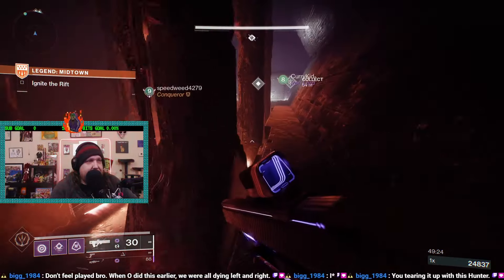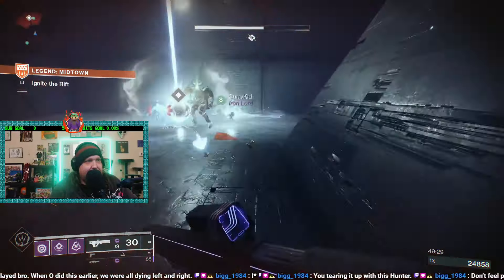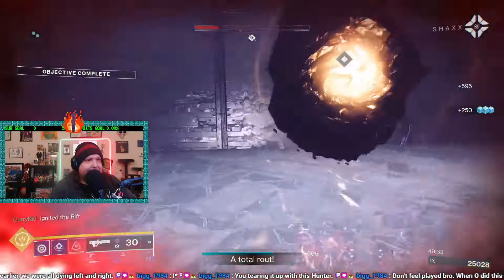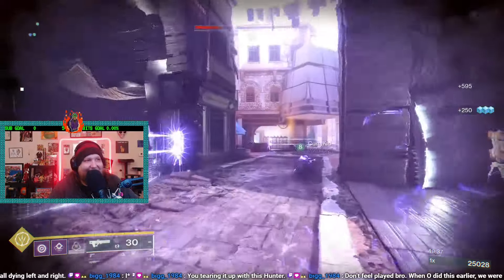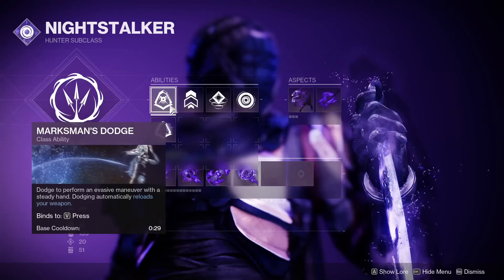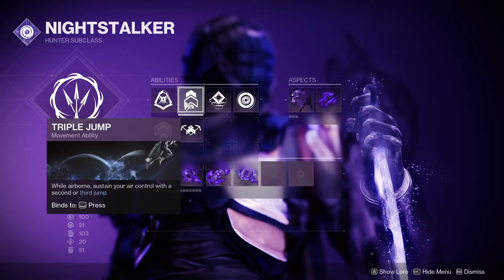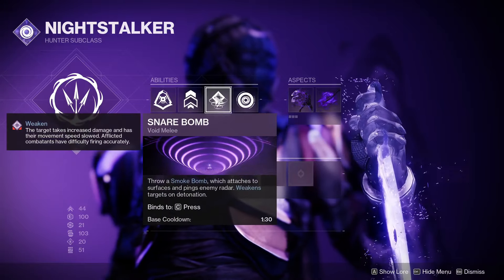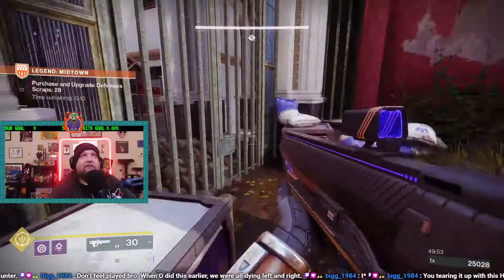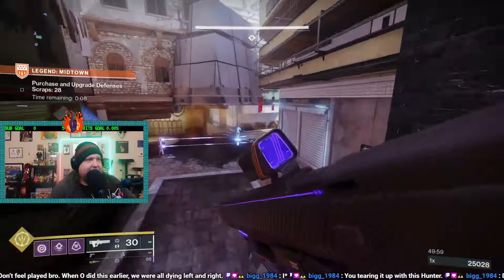For this build, the artifact really doesn't matter — there's nothing that pertains to void in it. The only thing you'll need to do is bring some kind of champion-stopping weapons; your artifact will need to reflect that. For instance, I'm using anti-barrier mods for the sidearm because I'm using my adept Buzzard to stop barrier champs. I use Marksman's Dodge — I like the reloadability from dodging. Any jump you want is fine, and Snare Bomb is going to allow you to weaken your enemies. As for grenades, I prefer the vortex grenade because it has a bigger radius and brings enemies closer together, allowing Cosmology to have a bigger effect.